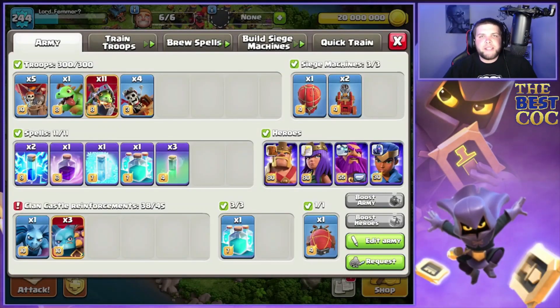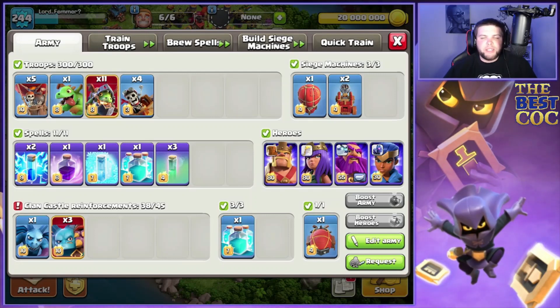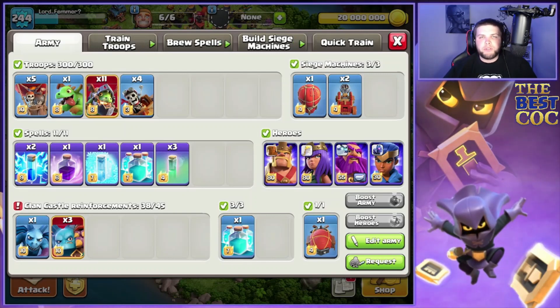Welcome back to the channel guys. In today's video, gonna be chatting about the top attacks used in Legends League. I went through the top 10 accounts currently in Legends League just to see what was really being used. Obviously we had some super dragons — five of the top 10 were using super dragons.